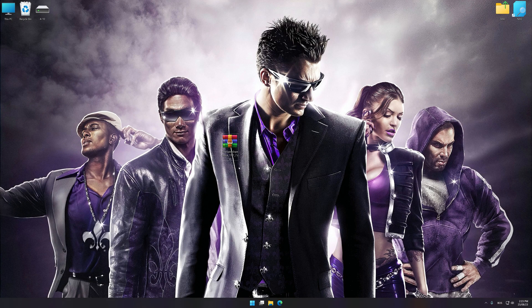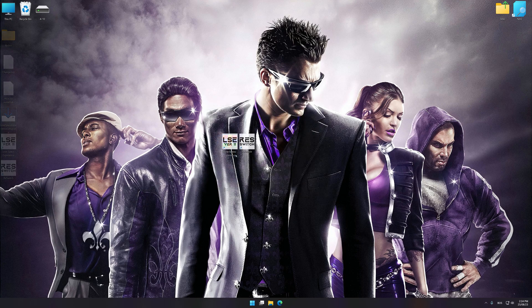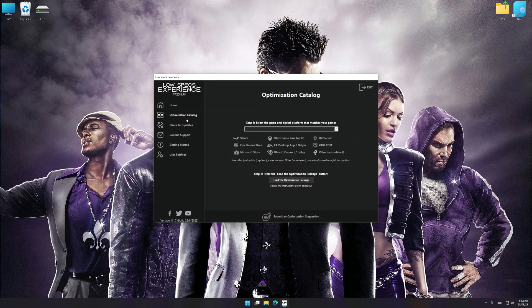Before we proceed with the optimization process, download and install Low Specs Experience. The download link is available in the video description. Low Specs Experience is a PC video game optimization solution that I developed, which allows you to optimize your favorite PC games for maximum performance. First of all, start the installation process. Once the installation is complete, start it from the newly created Desktop shortcut. Now select the optimization catalog.